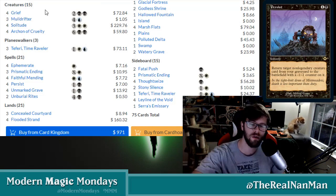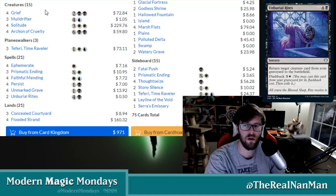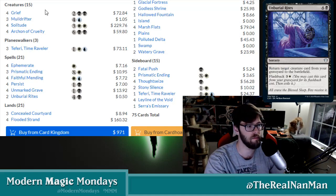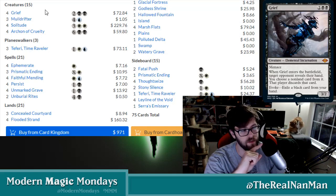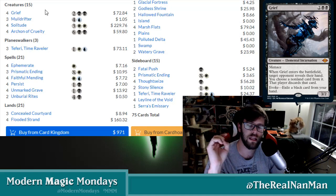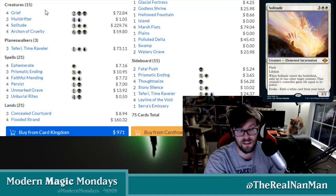The most common version of Reanimator we're seeing now is falling under Esper — that's white, blue, and black style of play. The main power creatures are scrolling across the screen, along with graveyard shenanigans to return creatures. There have been variations of reanimation-style decks that have existed.